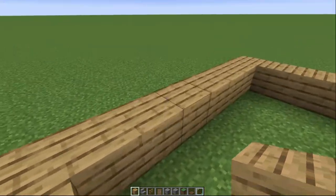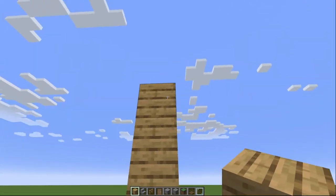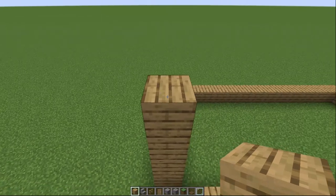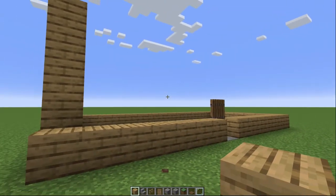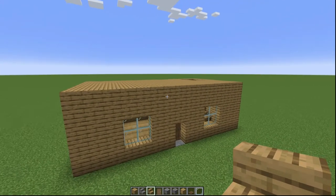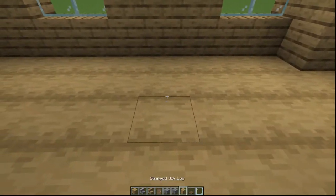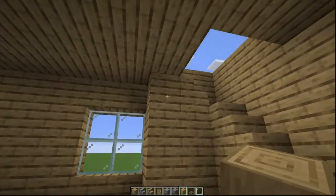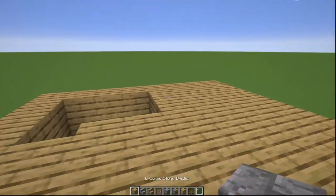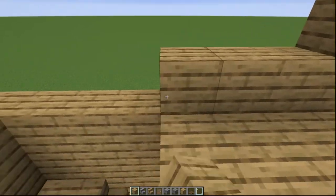I'm going to build up the walls four high, like so, and then put a ceiling on. Then we'll do one more block for the floor of the second level. I used stripped oak log for the flooring, and a very basic oak stair staircase going up top. Up here we're going to build four high just like we did down below, and then fill this in.